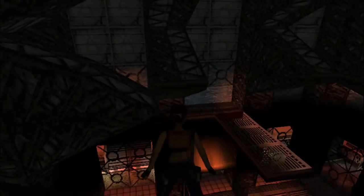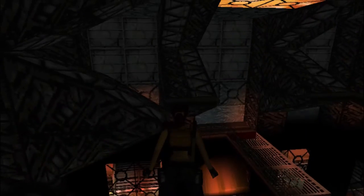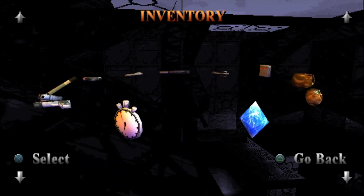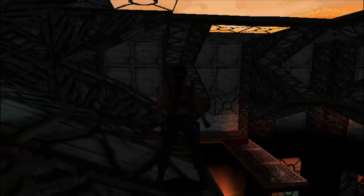Do a backflip and pick up the shotgun shells there. Walk up onto here. I believe the platform is that one over there, directly over there — we need to do a running jump. Before we do that I'm just going to save it again. It seems quite a long jump but I think it's okay. So let's do a running jump over here, grab this, pull up.